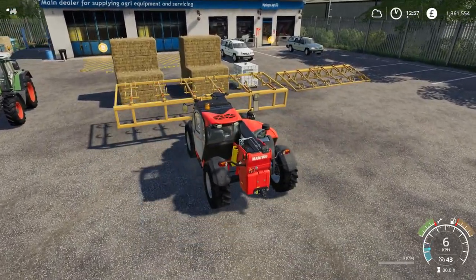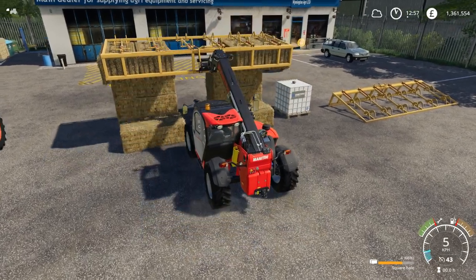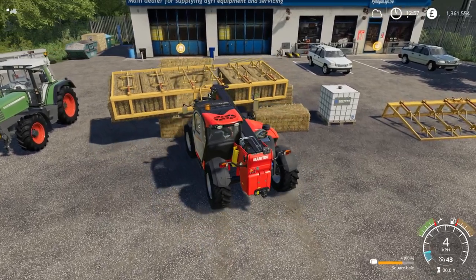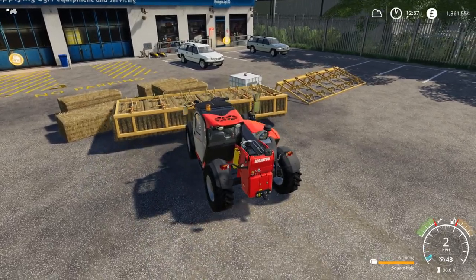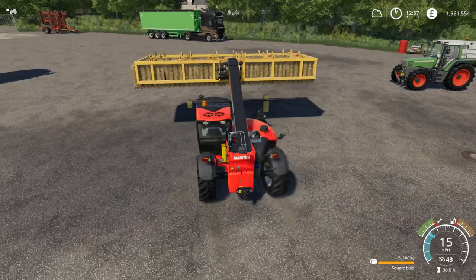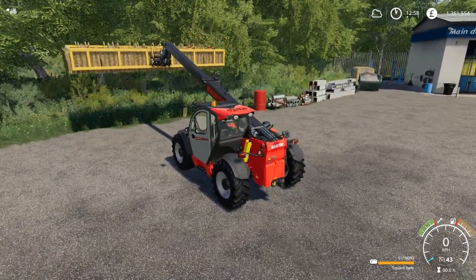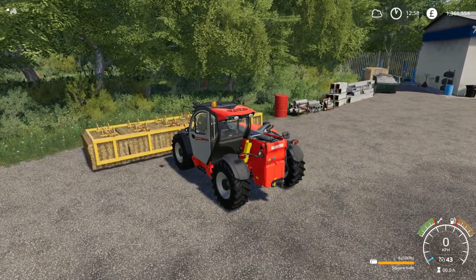We'll try the tracked one as well and then sell the bales again. Turn it on — I don't think I'd like to be driving this in real life somehow. Just need one more. So we have six bales on there. Surprisingly stable. Those involved with telehandlers know that won't end well — six of them out at full reach like that.